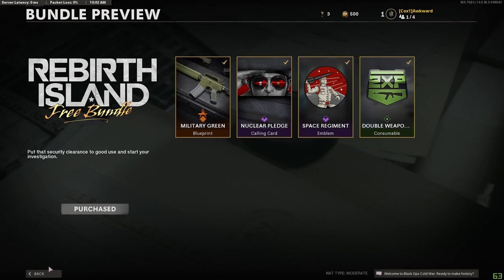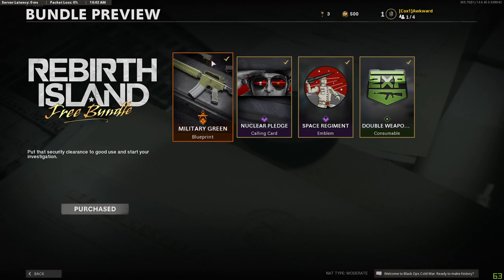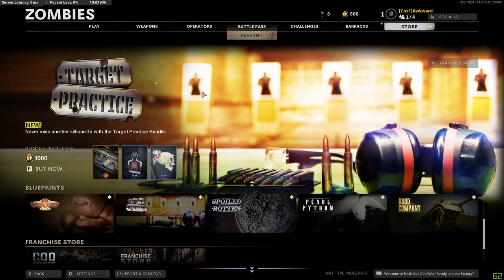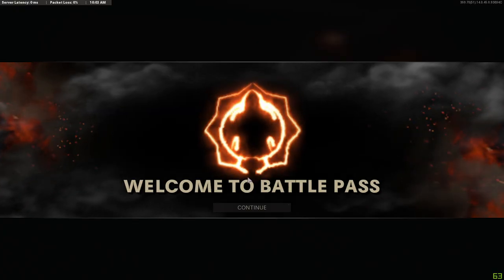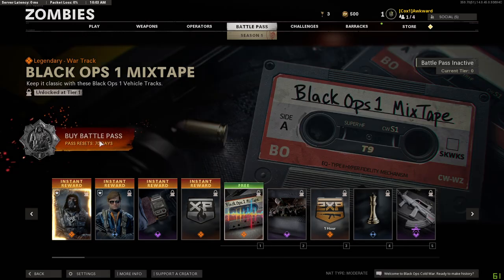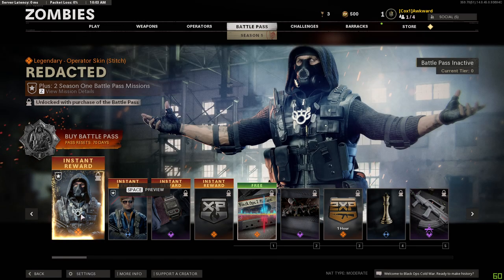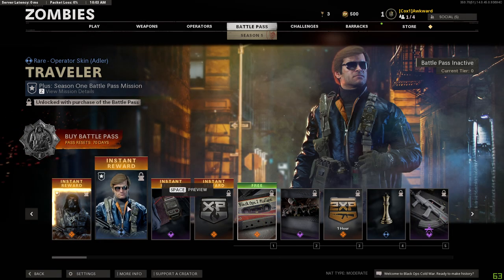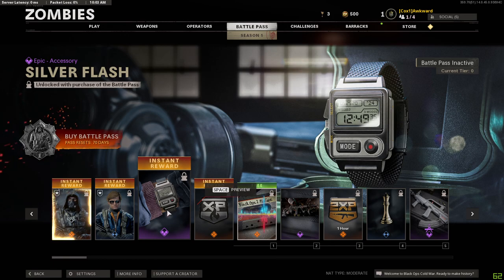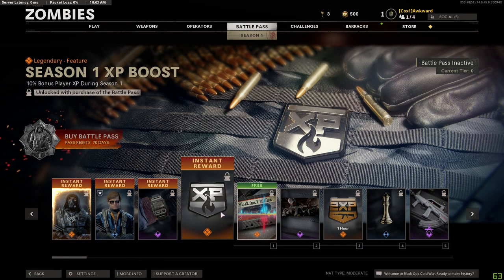Alright, very nice. Let's see the battle pass - very nice, cool. So if you buy instantly you get Stitch - I think he's called, yes. You also get another skin for Adler.